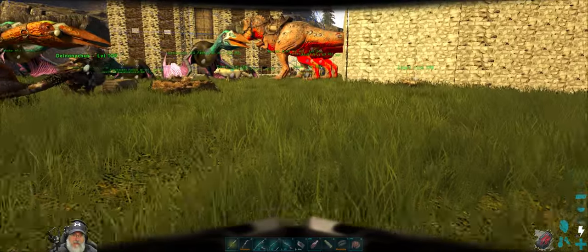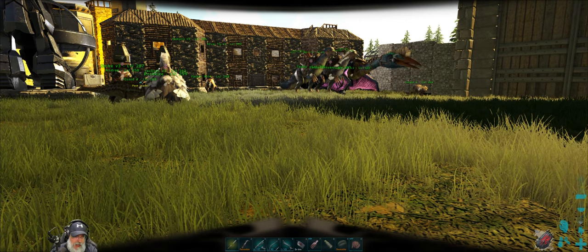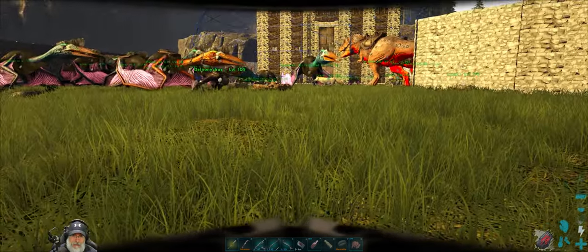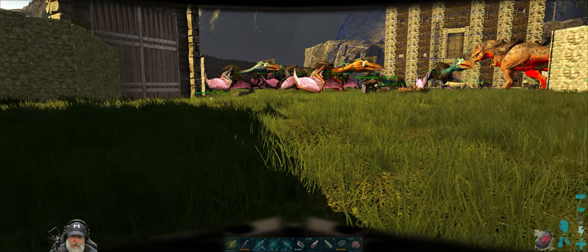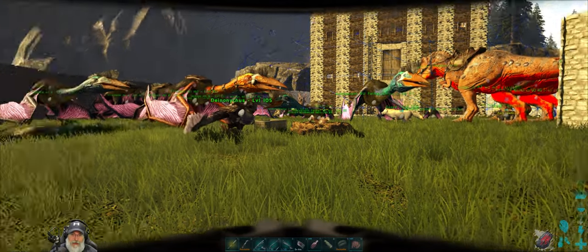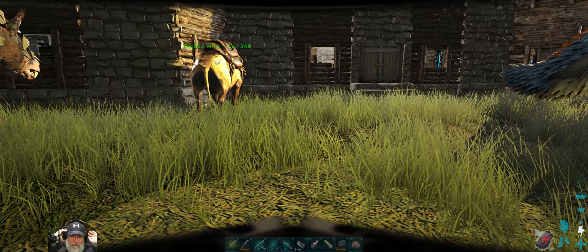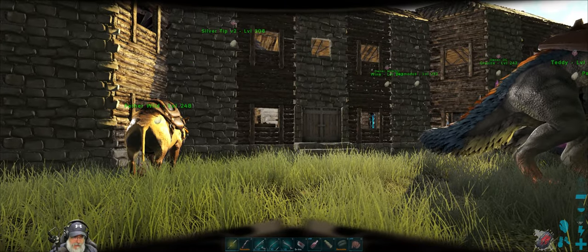I have a fire wyvern egg that's ready to hatch, so the first thing we'll do is go get some milk. I know where one giga is on the map - it's a level 135 - and I could use my rex army to kill it, but it's possible we could lose a couple rexes, which I'm planning to use for the Fenrir fight. If I had a wyvern, I could use fire to weaken the giga before siccing the rex army on it. I don't really want to lose any of those rexes. I'm kind of wanting to wrap this series up so I can get into ARK Survival Ascended.